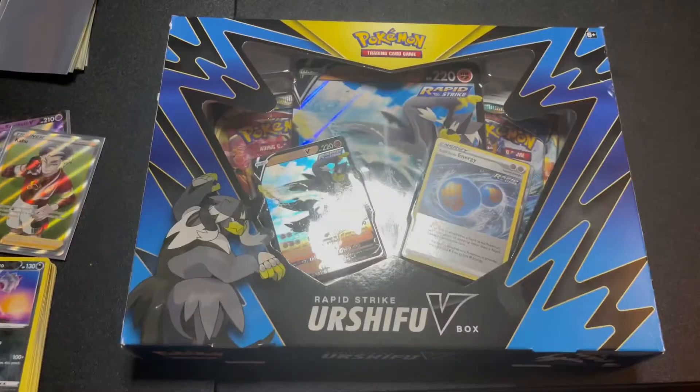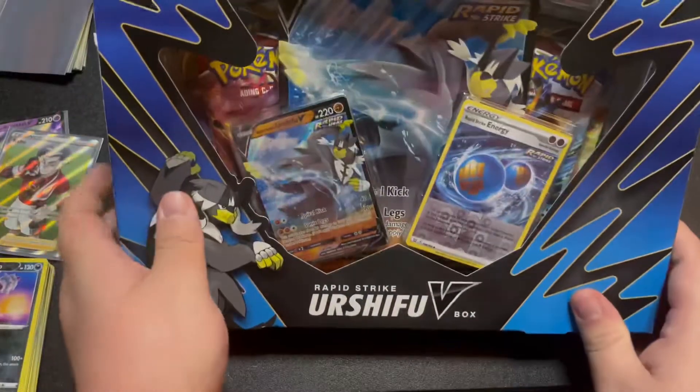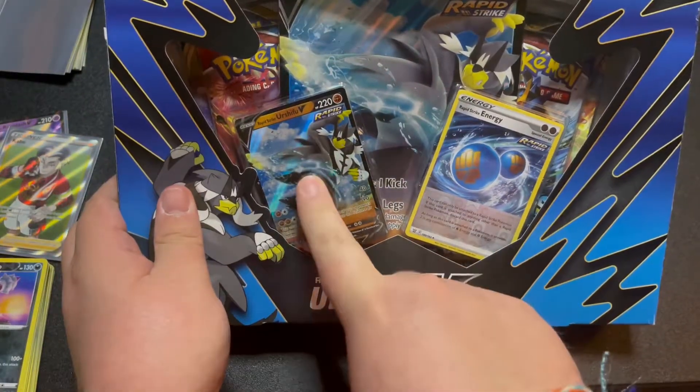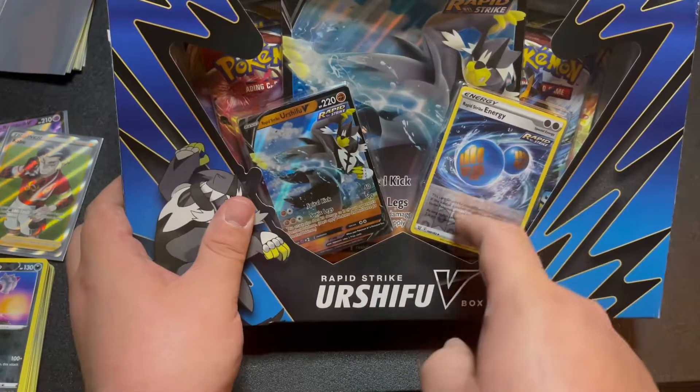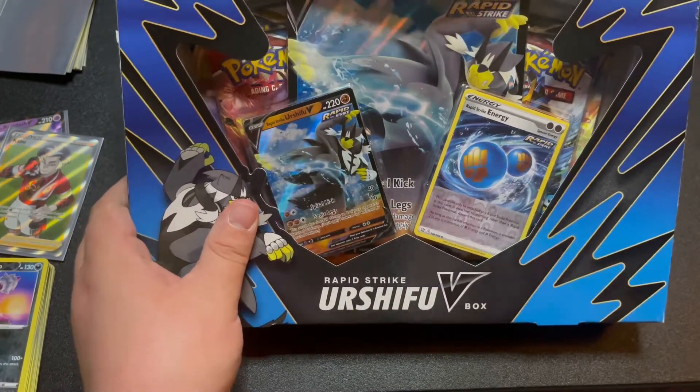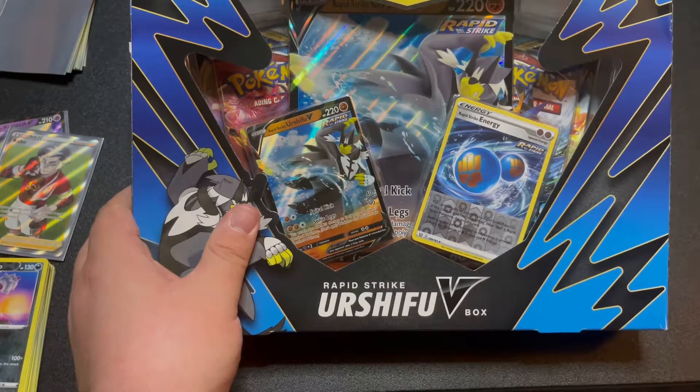We got a whole other box now - it's time to crack open this boy. Very excited, it looks fun. It comes with a Rapid Strike Urshifu V promo card and then a reverse holo Rapid Strike Energy card. It's pretty cool, let's open it.